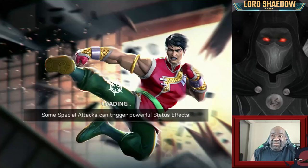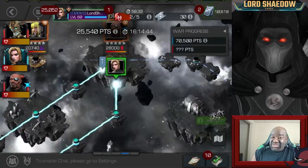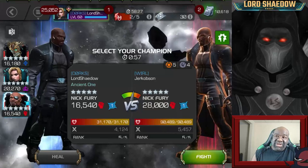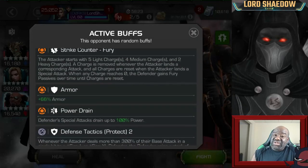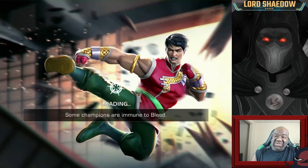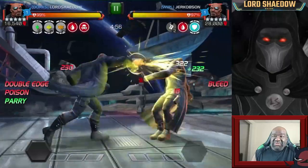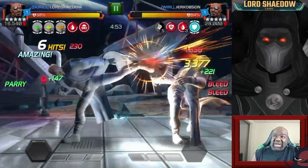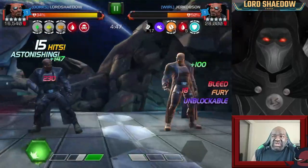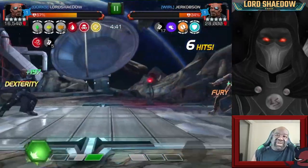If I can get a six-star Warlock he's going to rank 3 and I'll bring him to war. I already have a six-star Nick Fury — if I can get him awakened he's going up too. I need him awakened; even sig level 1 would do it, or a skill awakening gem.